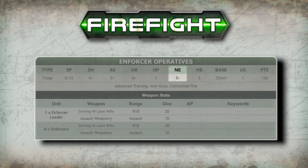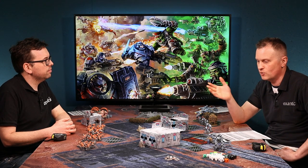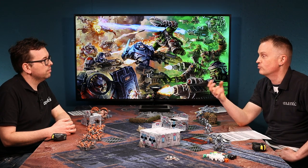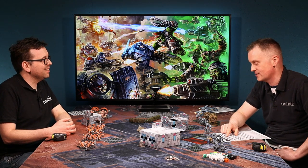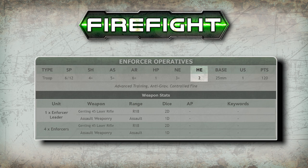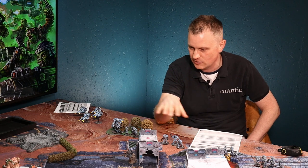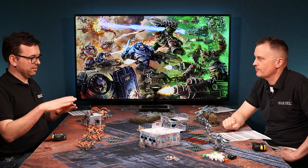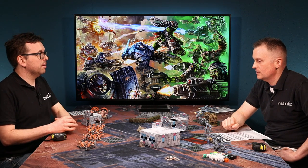NE is Nerve — a familiar concept for Kings of War players. It's the value you need to pass a nerve test, which might be triggered by a psychic attack, a specific order, or if you've lost enough models and become broken and need to rally. HE is Height, used for determining line of sight and cover throughout the game depending on terrain and the height of other models.